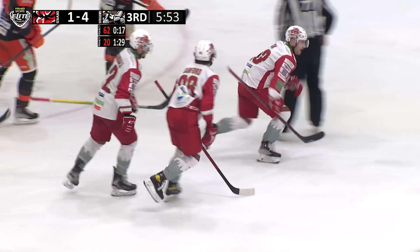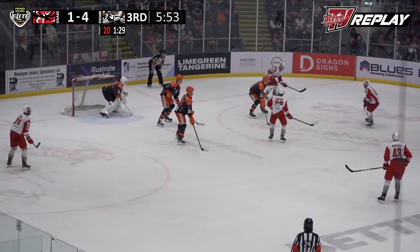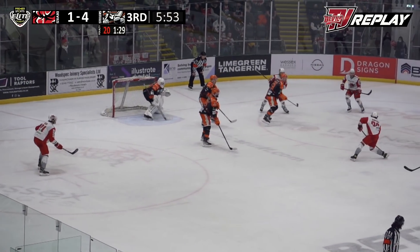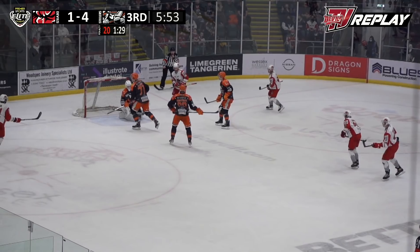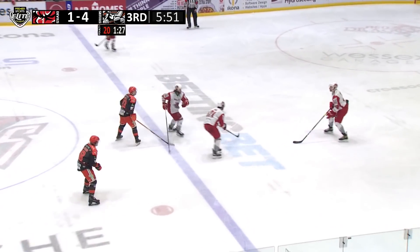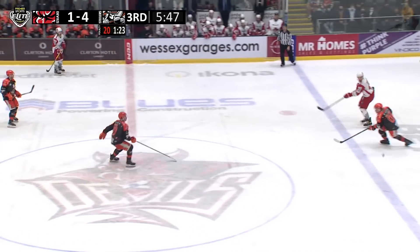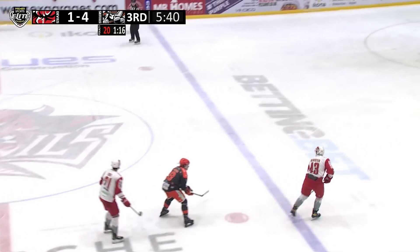The Devils finally get themselves on the board. It took a 5-on-3 penalty, some good puck movement, and then the puck sprung up to Cole Sanford, and he just rifles that past Roksojanovic. Devils finally on the power play. Maybe if they can go and get another one now, this might be a game. I think a great finish there by Sanford. Well it's 5-on-4 hockey for another one minute twenty. Devils just got one on the power play.